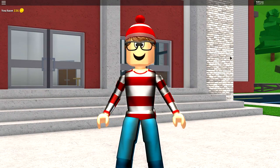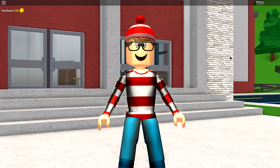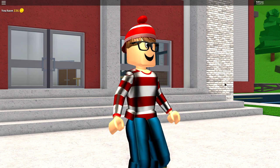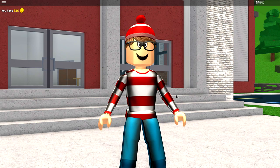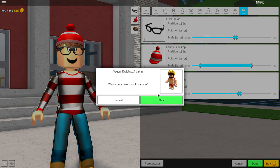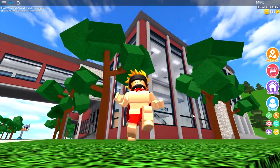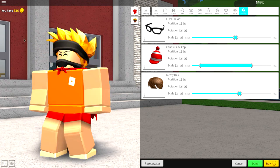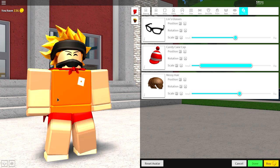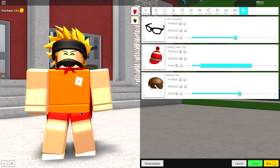So, this is the finished result that we're going for, guys. As you can see, that is literally the best Where's Waldo I think I've ever seen. So, as per usual, guys, the first step we're gonna do is click the reset avatar button at the bottom of the screen, and then click where to become your normal self. And once you are your normal, incredibly handsome self, it is time to start equipping a few things, making a few adjustments, and trying to become Wally.